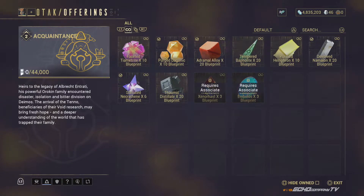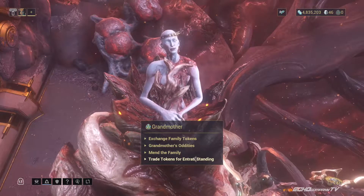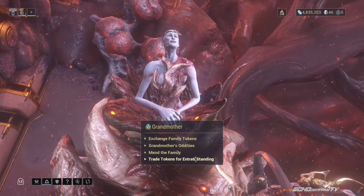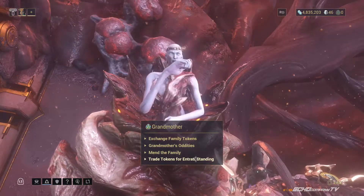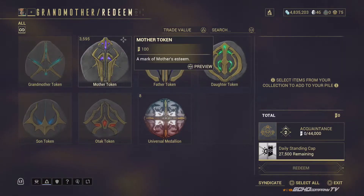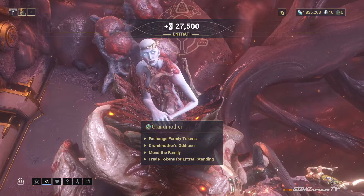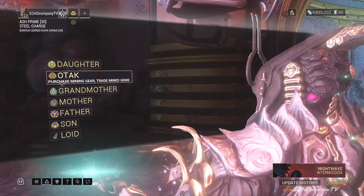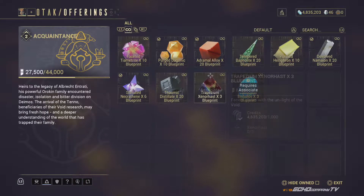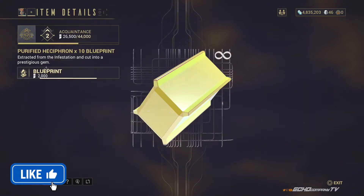If you don't have standing, which is where I'm at right now, you can pause the game, fast travel, and go to Grandmother. Once you go to Grandmother, you want to go down to Trade Tokens for Entradi standing. You can get standing from trading in gems and minerals that you've mined, or you can do regular bounties. But if you're like me and have thousands of some of these tokens, you can just click on that token — for me it's the mother token — and I'm just going to give 275, which is going to give me 27,500 standing that I need to rank up with the Entradi anyway. Then go back to fast travel, go to OTAC, go back to browse wares, and now you can buy your Tempered Baphylite Blueprint for 1,000 standing and the Purified Hesiphron for 2,000 standing.